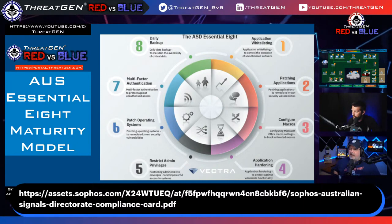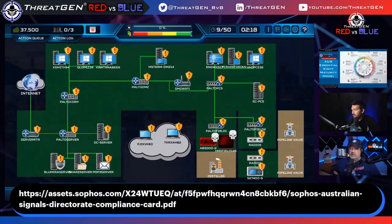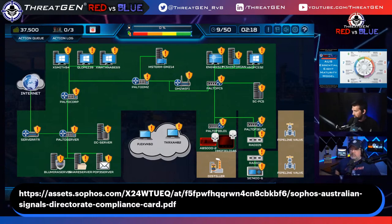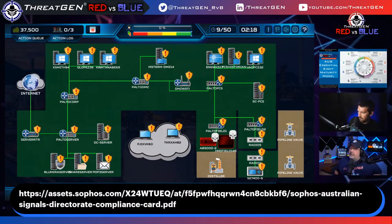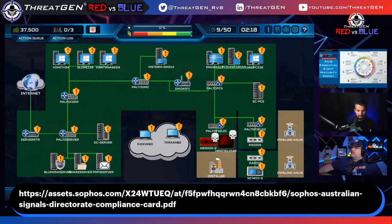Clint points out a flaw in Red vs. Blue: a modern network wouldn't realistically start with zero perimeter firewall — even a basic router firewall would exist. The team agrees the game should start with a default gateway firewall in place. They decide to rerun the simulation, this time installing the gateway firewall on the first turn, and then continuing to follow the Essential Eight as closely as possible.